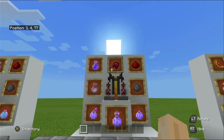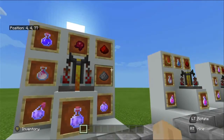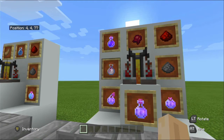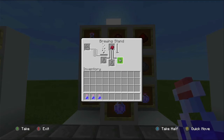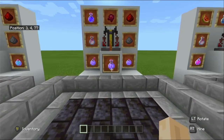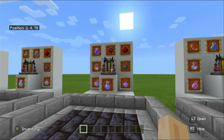The standard length of the invisibility potion is three minutes; the extended length using redstone is eight minutes. To make this potion you will require the potion of night vision combined with a fermented spider eye. Once you've crafted the potion of night vision you have the option to turn it into a splash potion using gunpowder, or a lingering potion using dragon's breath. There is no second tier — once you're invisible you're invisible. You can only extend it using redstone: three minutes standard, eight minutes with redstone.